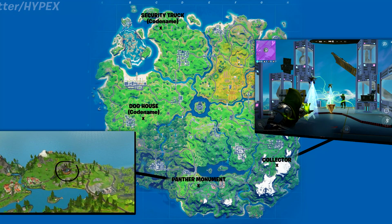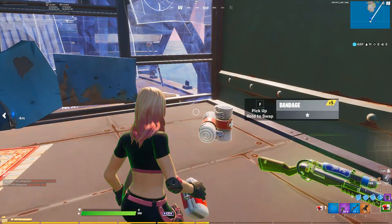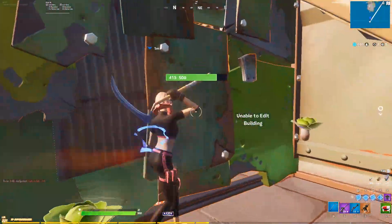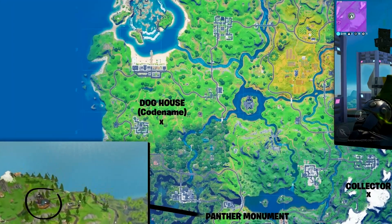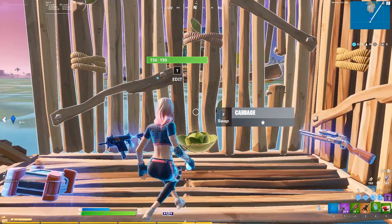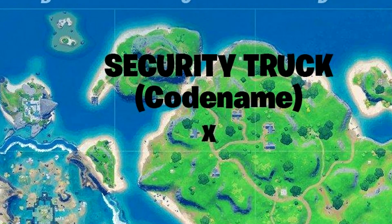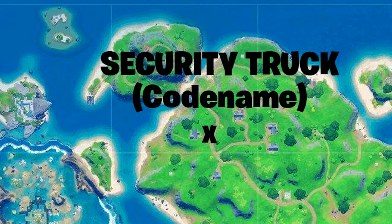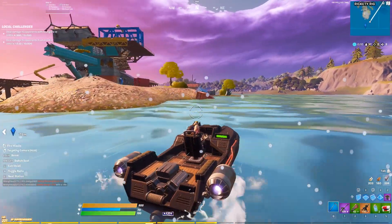Black Panther's POI is going to be arriving - it's going to spawn just to the left of Misty at the bottom of the map. It looks to be a floating location, but I'm not sure if it's actually going to float or spawn on the ground - we'll have to see. Panther Monument is the name of it. Another one, Dog House, is going to spawn just to the right of Holly Hedges - we've got no screenshots of what this one looks like yet. Up at the top of the map, just above Pleasant Park, we're going to be getting Security Truck, which by the sounds of it may not be a full new location but just something added like a security truck. If you're a big Marvel fan, let me know down below if anything from the movies relates to the Dog House or Security Truck.